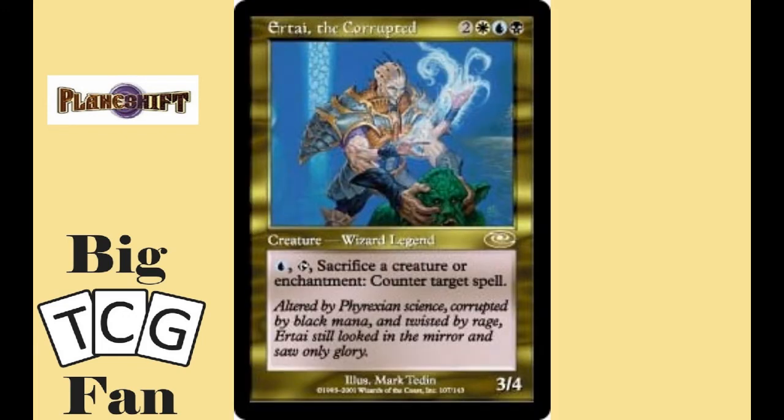The number one is Ertai, the Corrupted. For two colorless, one white, one blue, and one black mana, you get a 3/4 creature that you can pay one blue mana to sacrifice a creature or enchantment to counter any one target spell.